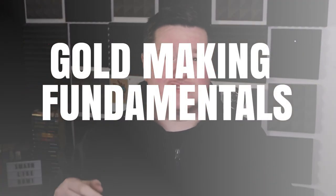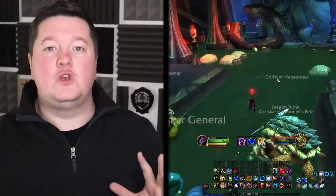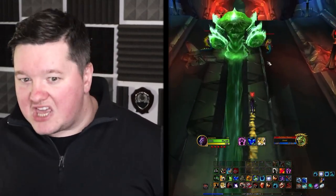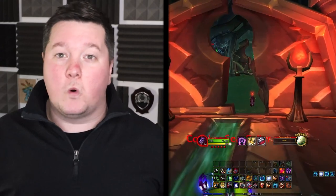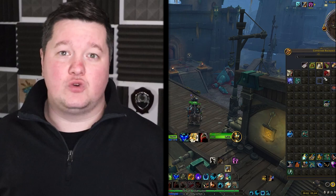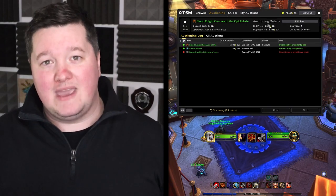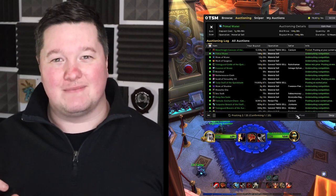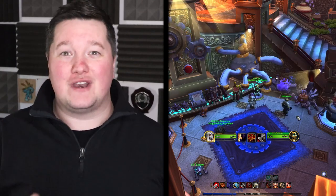First things first, we've got to get down to the gold making fundamentals. When you're out in the world of Azeroth you will undoubtedly come across loot. Within this loot you have trash items, equippable gear, materials, consumables, pets and mounts. There's so much that you can loot in World of Warcraft it gets hard to track it all. In order to make gold you will sell the trash to a vendor and you will sell the rest to the auction house located in any major city. When these items have been put on the auction house other players will have an opportunity to purchase them, creating an economy in World of Warcraft — and that's exactly how you're going to make some gold.